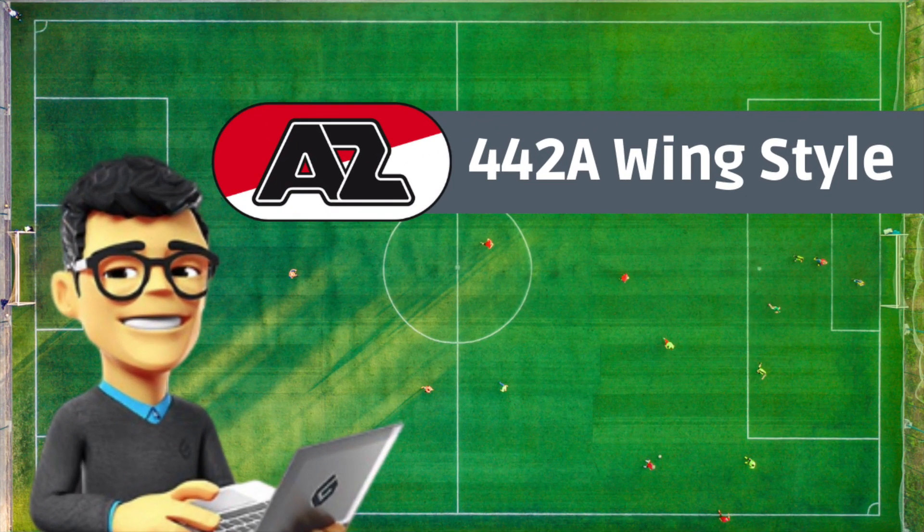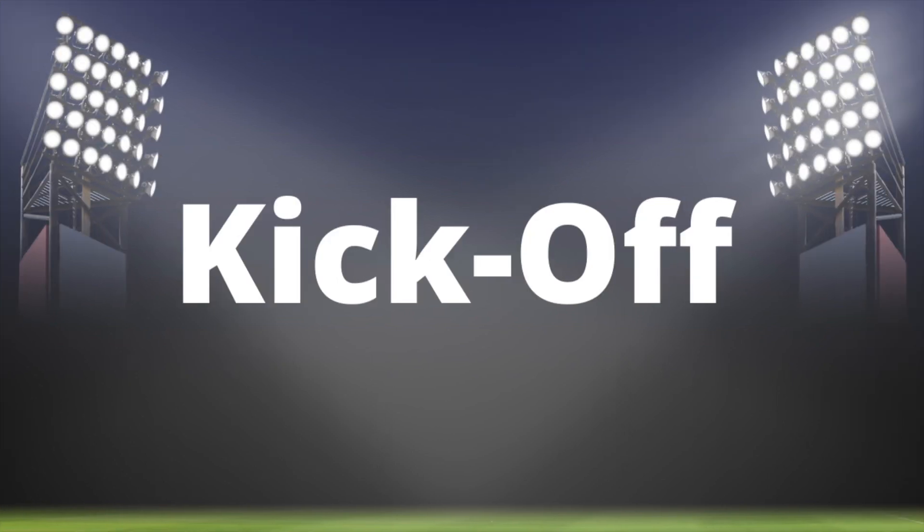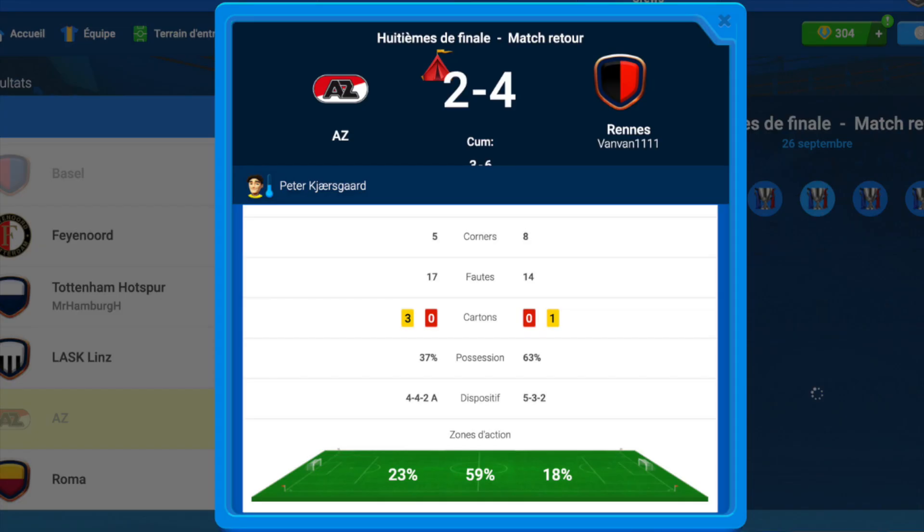For the second leg, Alkmaar will play with the 4-4-2-A but this time they're gonna put a training camp, so we need to be more defensive and we're gonna play with the 5-3-2 counter style. It's a victory — not easy — but four against two.